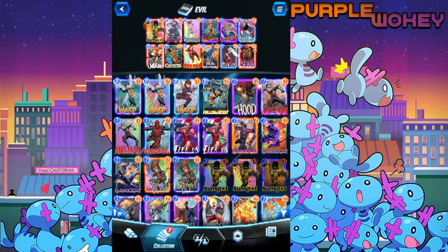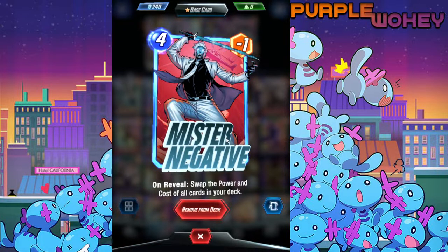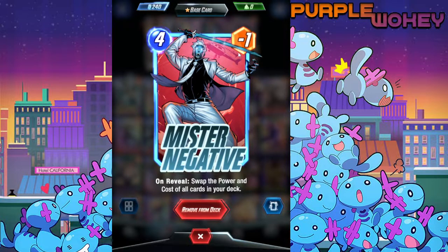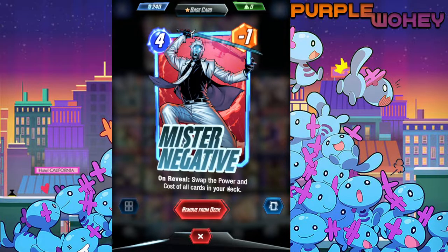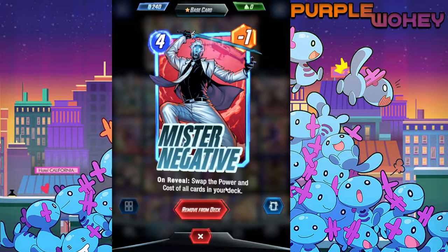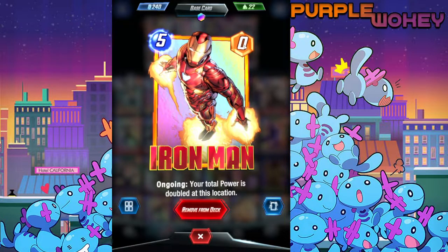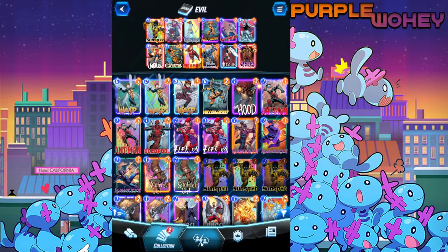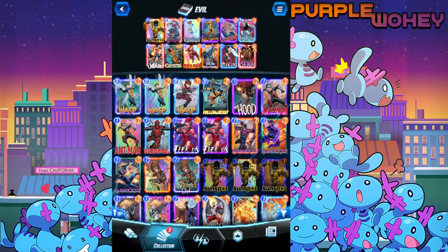What is this deck based around? It's based around Mr. Negative. Mr. Negative is a 4 drop, minus 1 cost. He himself is absolute trash - don't get it twisted. Mr. Negative as a card is a detriment to your field. But what he does with his on-reveal effect is amazing. It swaps the power and cost of all cards in your deck. That makes Iron Man, who is a 5 drop, into a 0 cost, 5 power with the ability to double the power of whatever location. The deck is filled with cards that will always get more benefit, more power, and become cheaper.